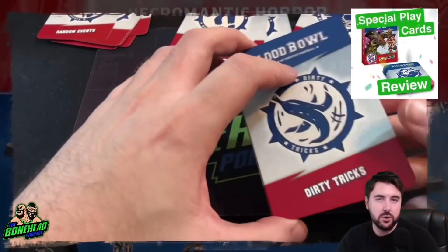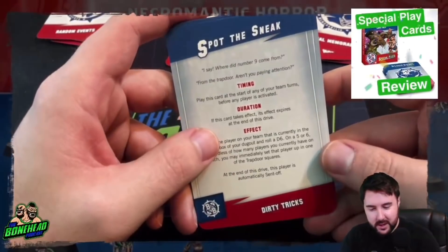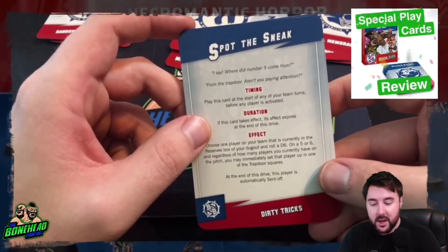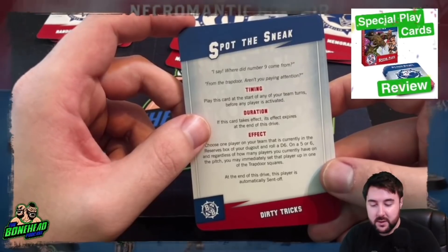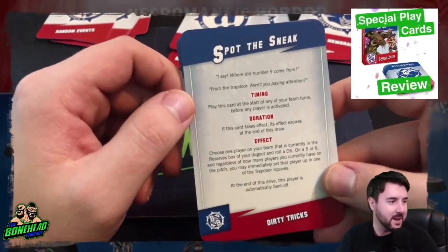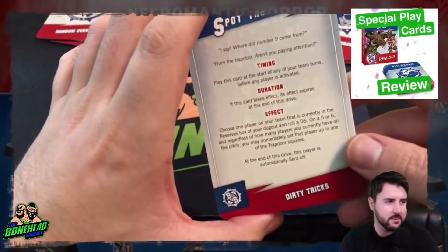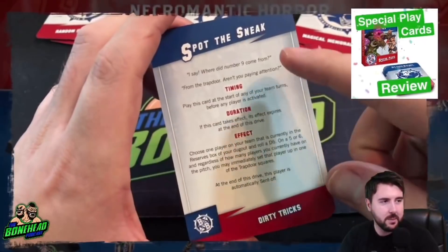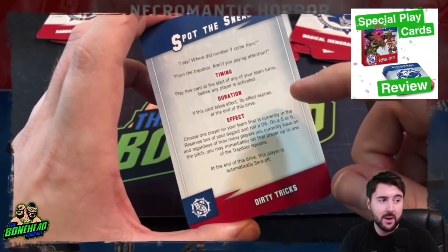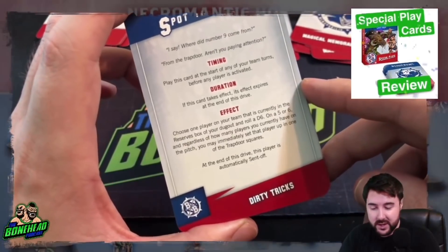Let's start with Dirty Tricks. We've got 'Spot the Sneak' — play this card at the start of any of your team turns before any player is activated, and its effect expires at the end of the drive. I love the formatting of these cards — they're bigger than Magic cards, well-structured, telling you when to play it, how long it lasts, and the actual effect. That is very good game design.